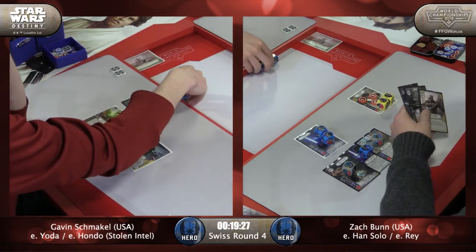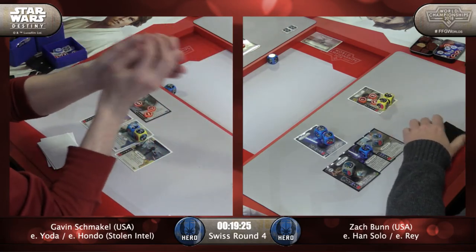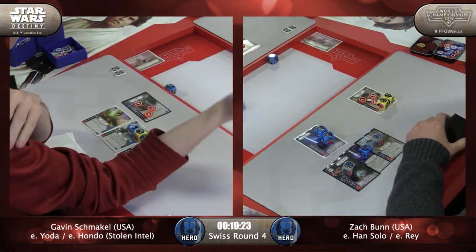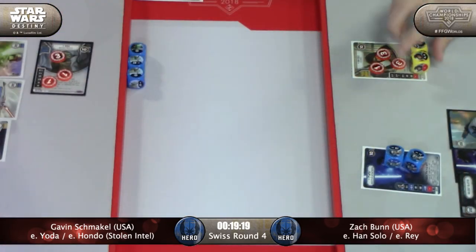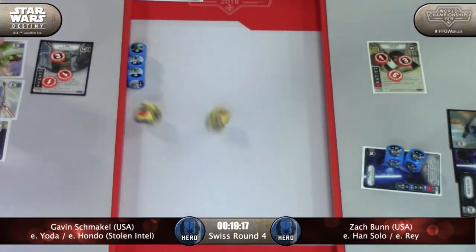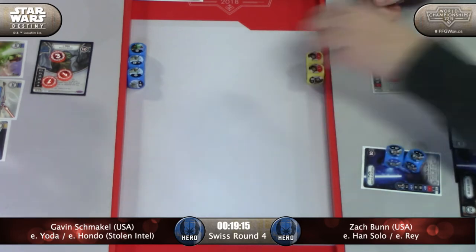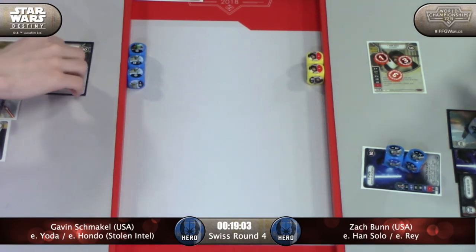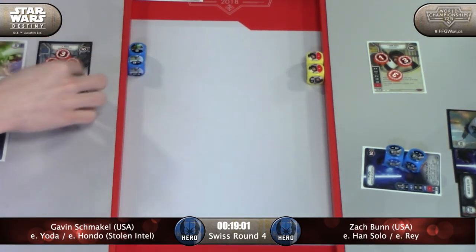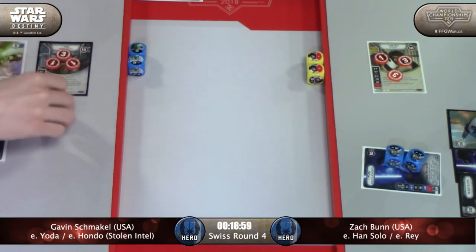Those Force Waves and Light Bows are awesome for Yoda, but getting the resources paid for them is sometimes difficult. He's going to get two shields and a resource out of that likely. Double blanks on Han - it can be fixed. Han's dice getting the ambush actions off Rey and then resolving a Disrupt or Damage right off the bat is just so powerful sometimes.